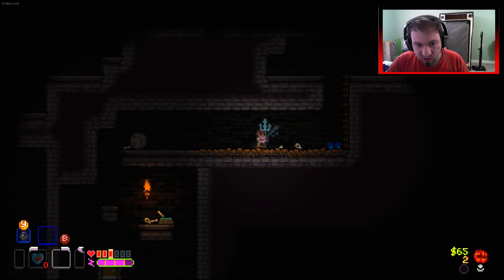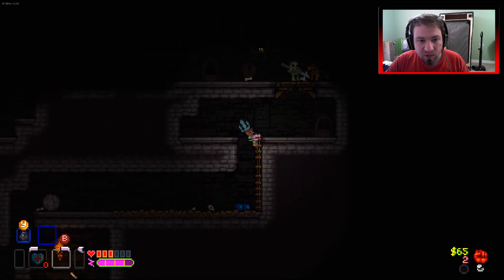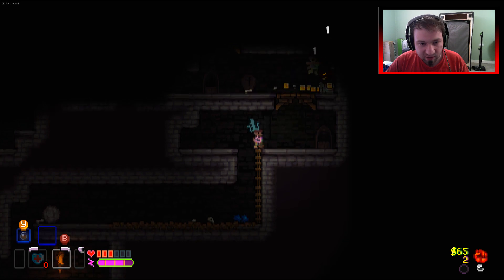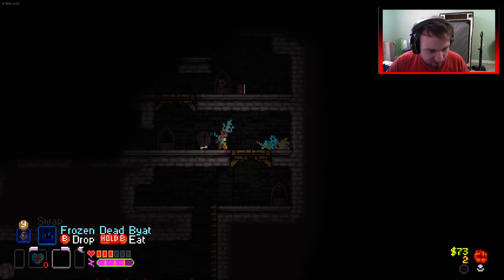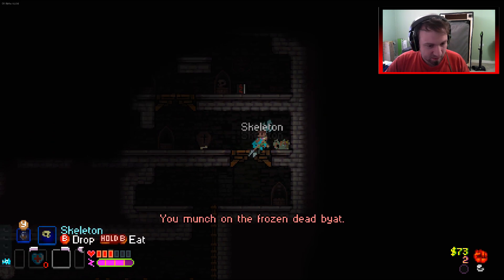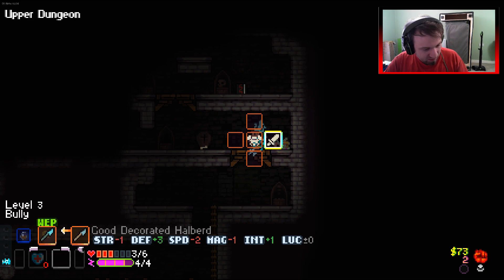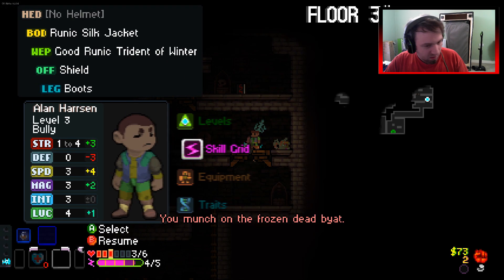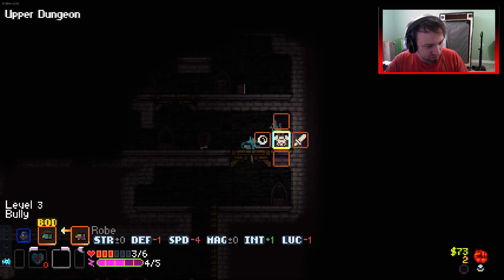Nice - we've frozen two slimes immediately. I grumble when I'm dead - we're having an interesting combat. Then I come in and just boom, everyone's dead. What have you got? Runic silk jacket - another negative to defense with extra speed.